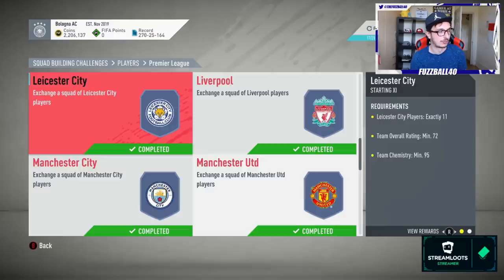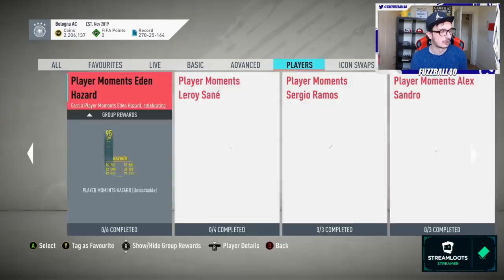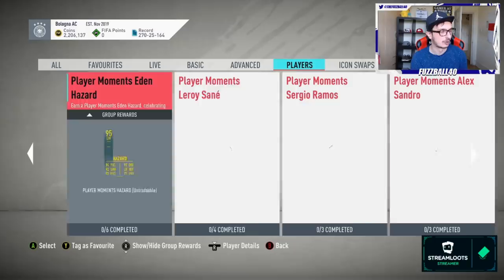I've got about 30 cards on the transfer list to sell. Norwich - I don't think we're too far away, maybe just a case of buying Norwich players to recycle. Championship - quite a few done already. Saudi League - we'll be doing Al-Fayha and buying those players on Thursday when silvers drop in price. There'll be a decent coin spend Thursday to refresh a lot of the SBCs but we should see those coins back from the packs we open.